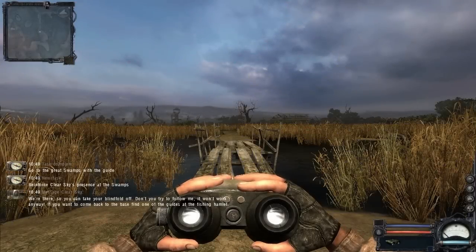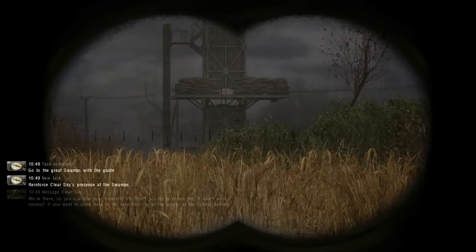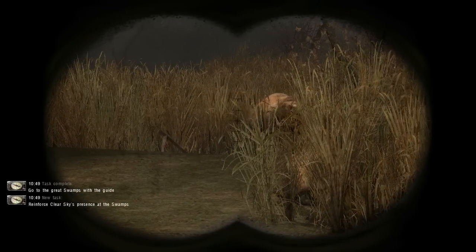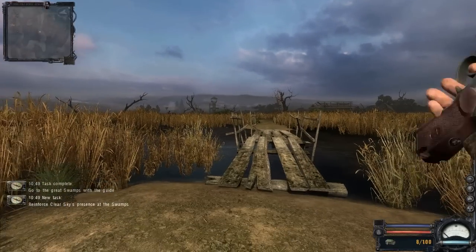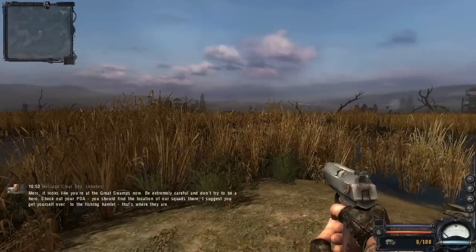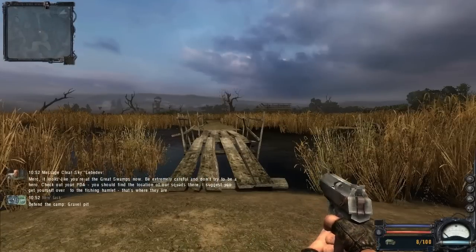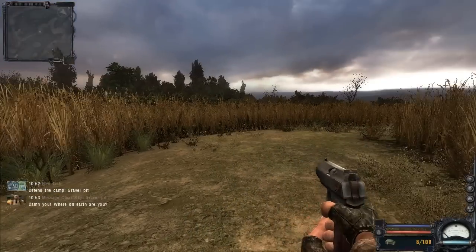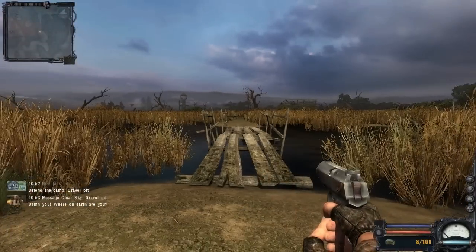We're there, so you can take your blindfold off. Don't try to follow me — it won't work anyway. If you want to come back to the base, find one of the guys at the fishing head. Almost immediately things are going to descend into chaos as the Clear Sky and Renegades engage each other everywhere. The guide tells us to check our PDA and get to the fishing cabin — that's where the squads are.